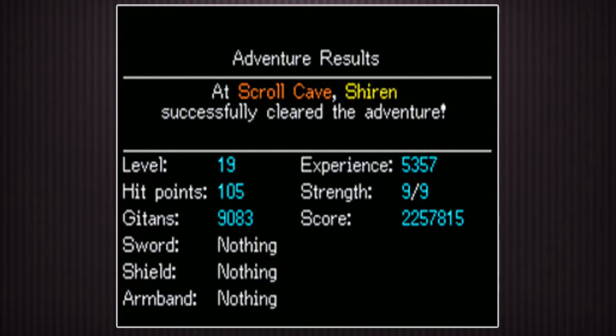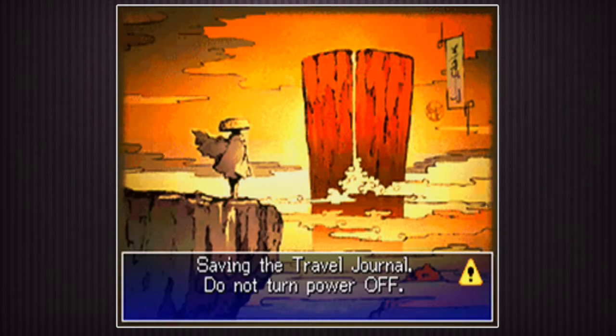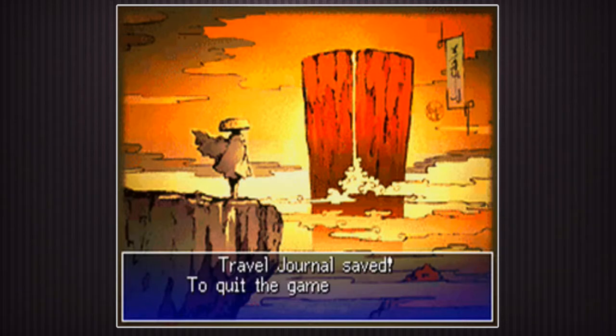I'm also gonna change the behavior of the traps. Right now, a natural trap you can use forever. I'm gonna make it so any monster tripping a trap eventually will break it - even a trap that's just naturally there that you haven't picked up. So all traps are going to eventually disappear.